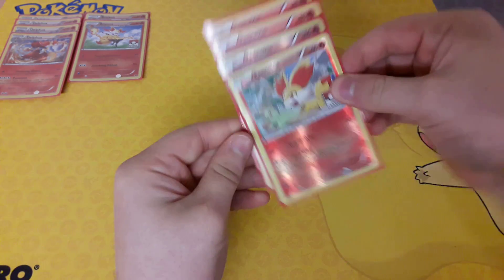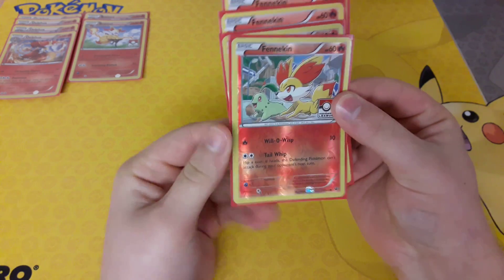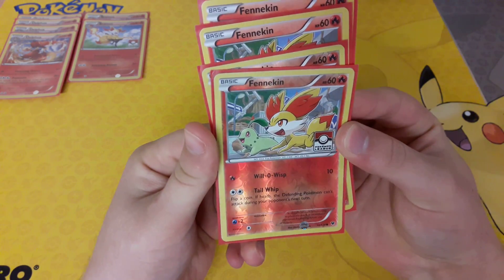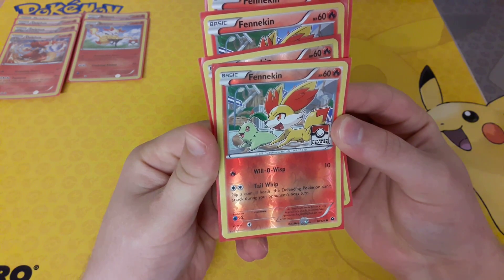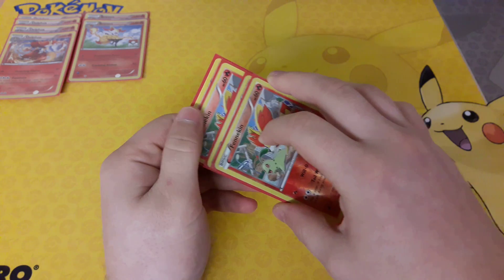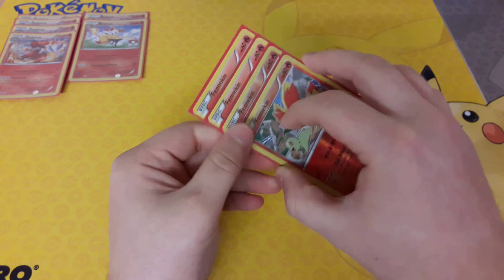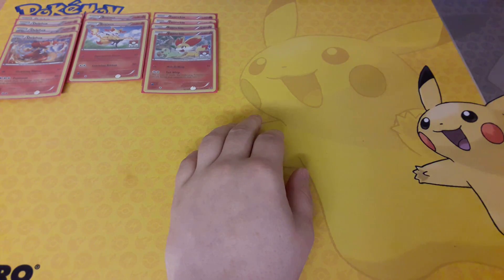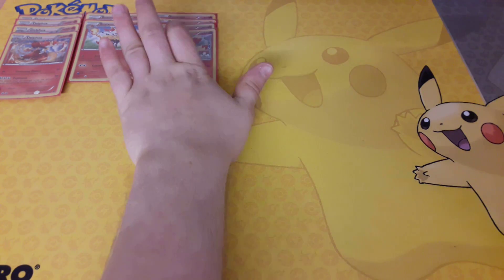Because you can use Tail Whip, and it's really good for disrupting the opponent. If you're able to get heads on the Tail Whip flip coin, the opponent's Pokemon can't attack during their next turn. Obviously there are ways around it, but it is a good way to protect yourself and buy time. So there's four Fennekin, two Braixens, and four Delphox — not much of a change, other than the difference in Fennekin.